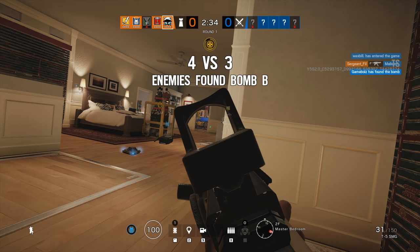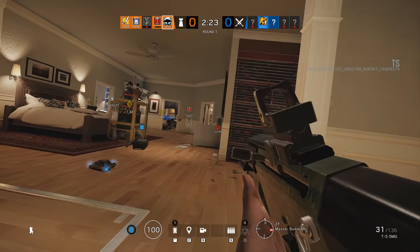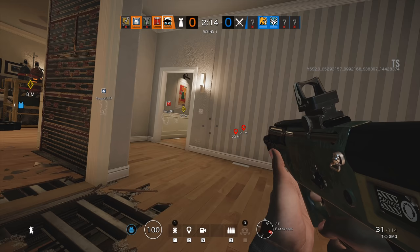What's up guys, Rogue Nine here, and now that Operation Steel Wave is finally here, I want to take you through a detailed examination of how the House map has been changed with a specific focus on the tactical implications. I'm not normally one for dirty angles or runouts, but if I'm going to do a map breakdown, then why not add some really useful stuff?